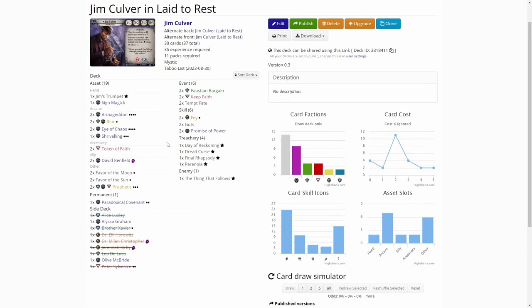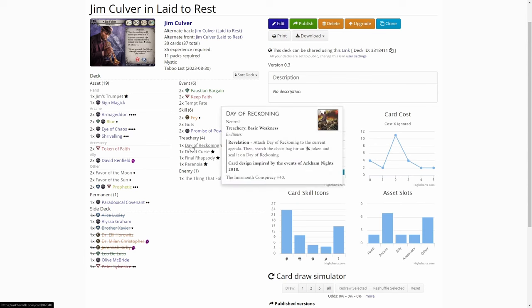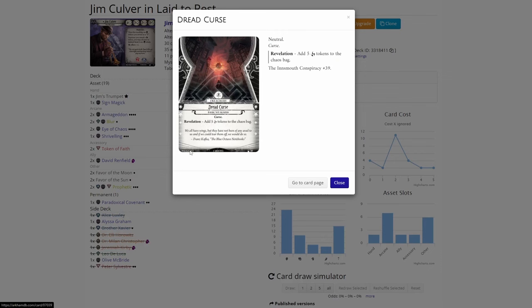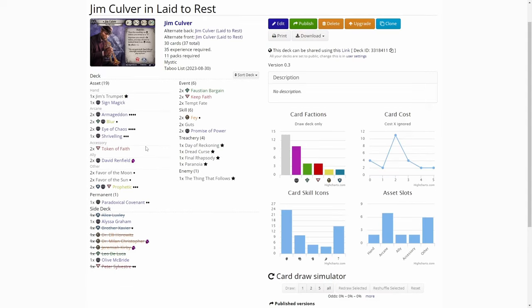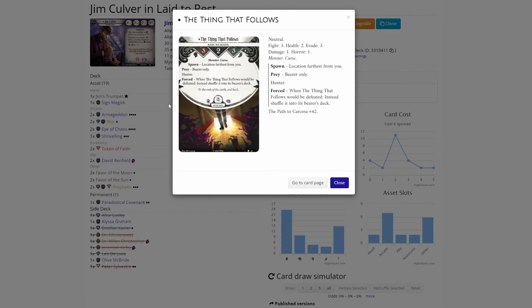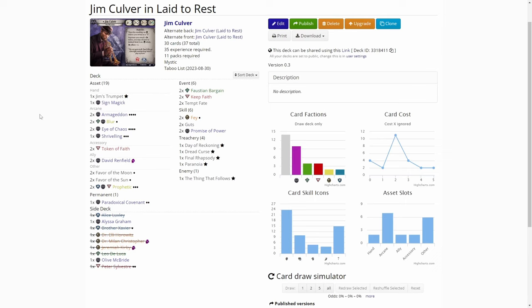The weaknesses: we have four basic weaknesses. We have Day of Reckoning, so our Elder Thing might go away. We have the Dread Curse, which adds Cursed tokens into our bag — not that worried about that one. Then we have Paranoia, which will strip up our resources. And we have The Thing That Follows — that's annoying. With the Parallel Jim deck and in this scenario, we have to have the Spirits deck, so we have to pick nine different ally cards.